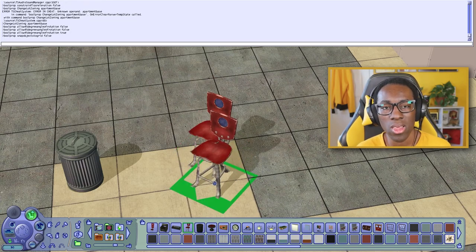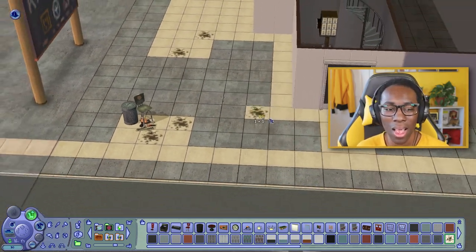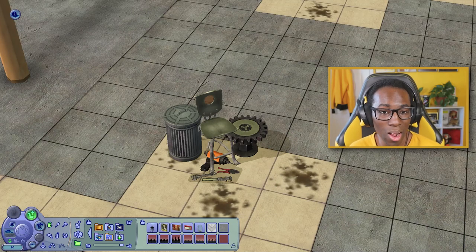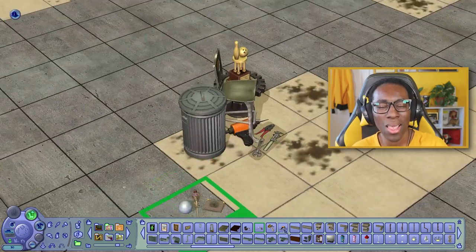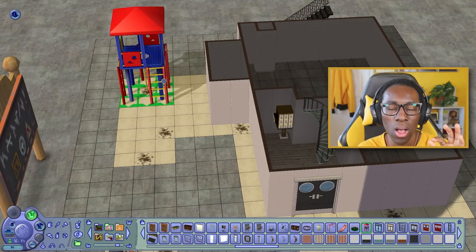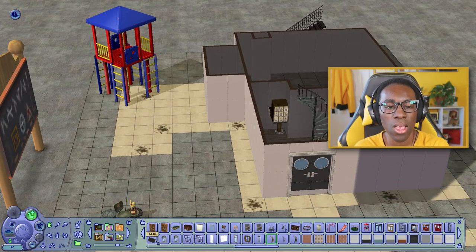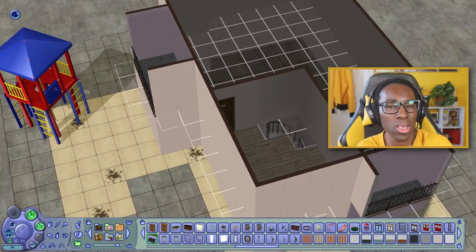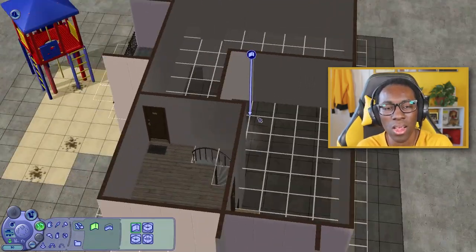The downstairs unit is more of an artsy type — an artist lives there, they paint for a living, they have a cat with cat trees and litter boxes. Upstairs, the unit in the far back is more high class and prestigious — great paintings, more expensive furniture — like a high-end artiste type who loves expensive things.